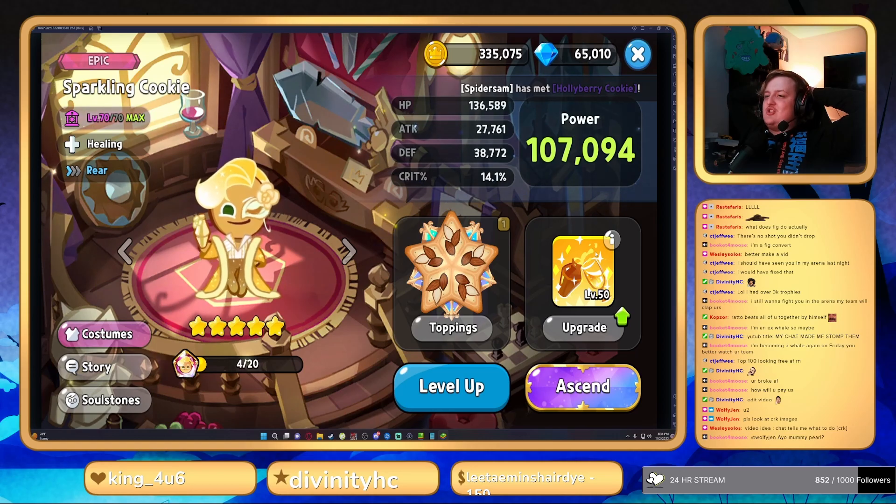The second worst cookie on the list is going to be Sparkling Cookie, and for reasons you should already know. My man right here has atrocious healing — this man only heals two cookies. Honestly, Custard Cookie the Third is better at healing. His HP pool is really low so he dies really fast. Crit can't help your team out, but I think HP shield's a little better. He really doesn't have many other uses. Let's hop into a couple things here and see what he does.